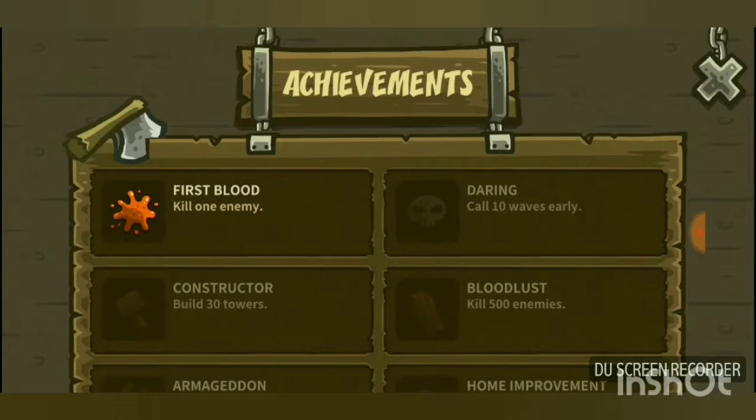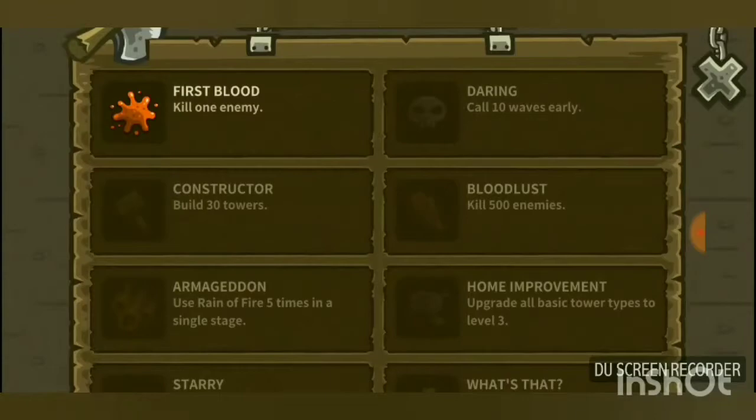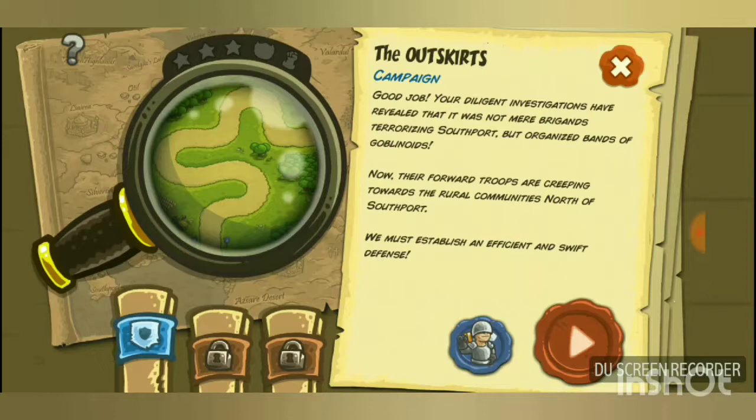The achievements section has a lot of unlockables. 'Fearless' is earned by calling all waves early in a single mission. 'First Blood' is for killing your first enemy.